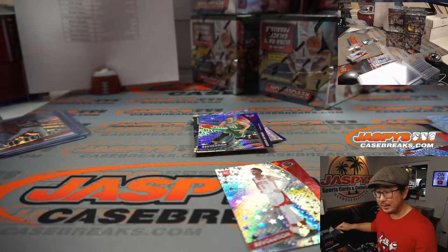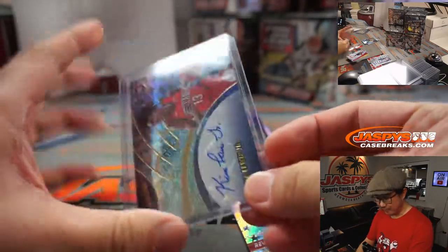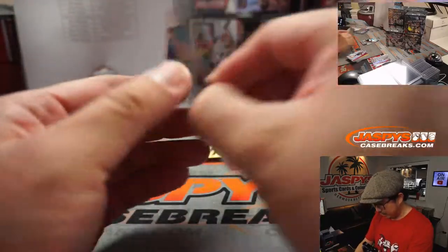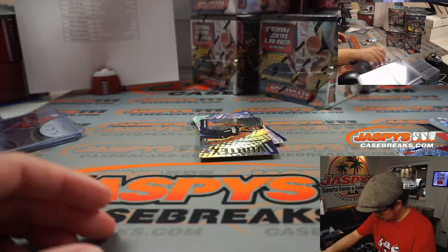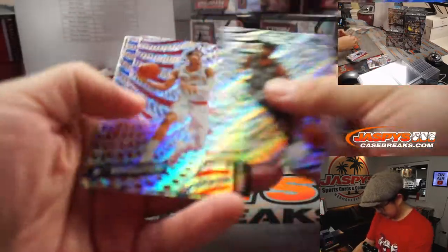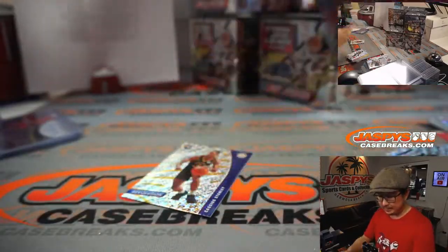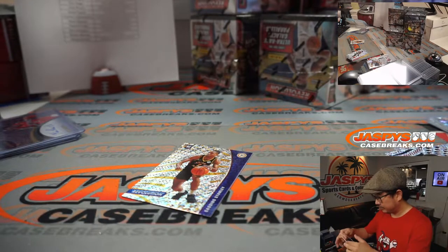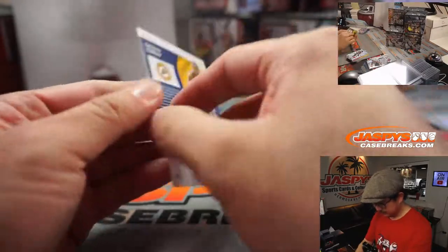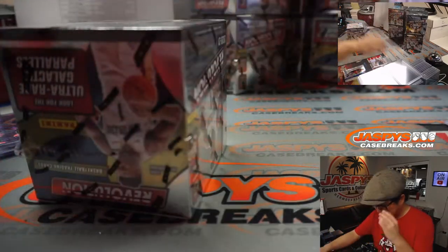Harrison's asking what brand sleeves and toploaders do you guys use? Ultra Pro, for 90% of our stuff. There's Gordon Hayward, Astro. We've got a second-year Zion insert, Vortex. And this might be numbered — yeah, 26 out of 50. Cubic. Davis-Bertons. Nice one for Adrian and the Wizards. And there's Akashia Stanley as well. That was box one.